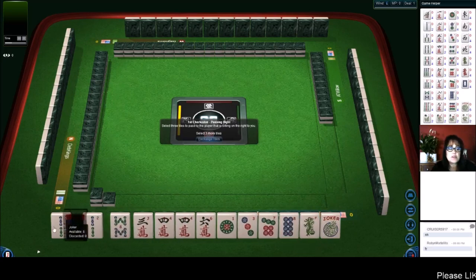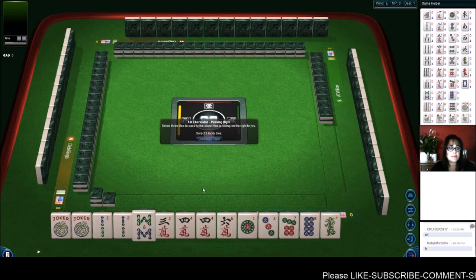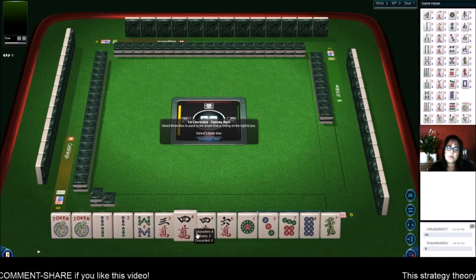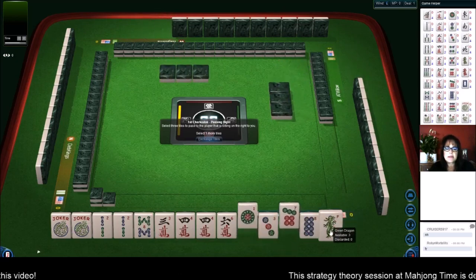We've got a couple jokers. We'll definitely be using those. I might consider discarding a joker to play a pair hand, but if I have two, I'll keep them. So we have two multiples — twos and fours. We could play 2, 4, 6, 8, or we could play something consecutive. So let's give up the 1, the 7, and the green.